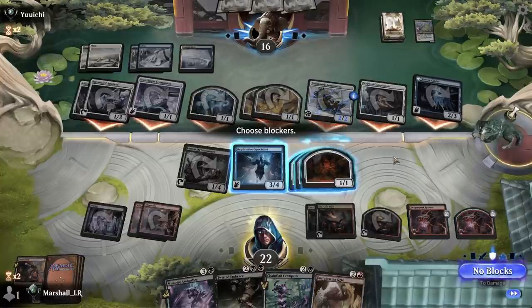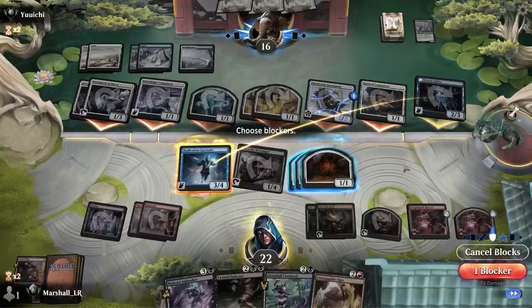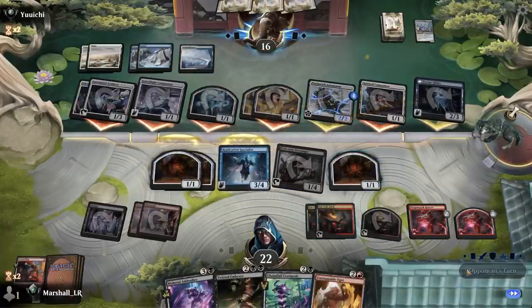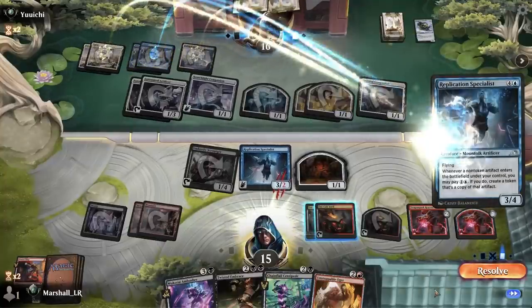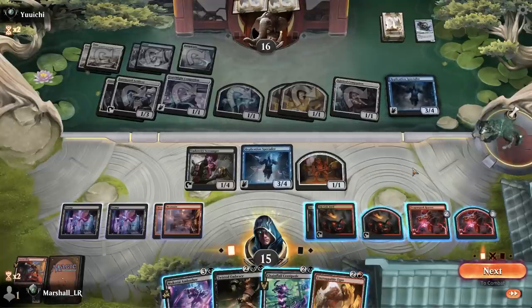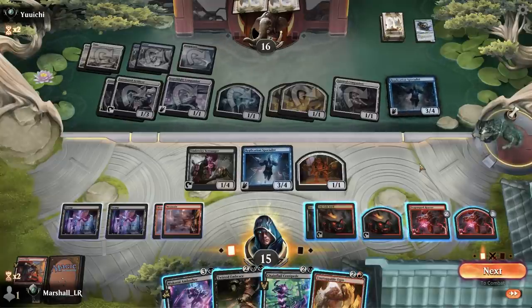I don't know what they have. I guess I'll block like that because I'm not actually taking that much damage here and I need just one thing to sacrifice to the Anvil. They just threw that guy away — I'm in for that! We hit a land as well. Should I kill this with Twisted Embrace? Just in case they go off.